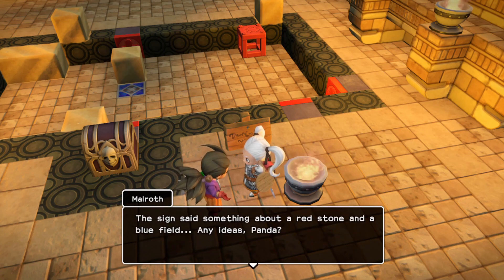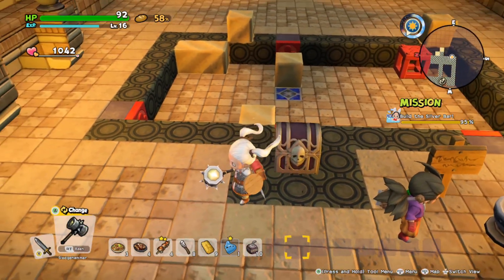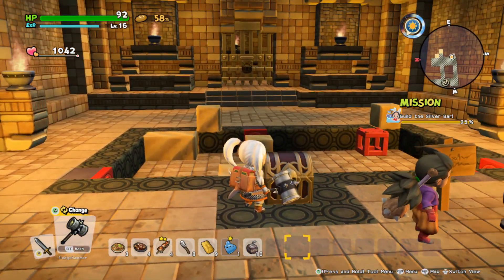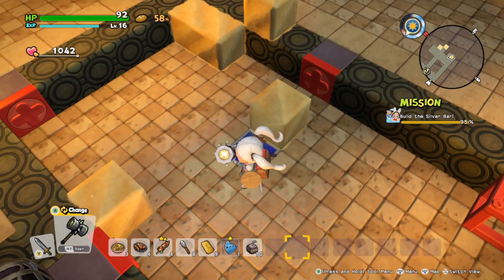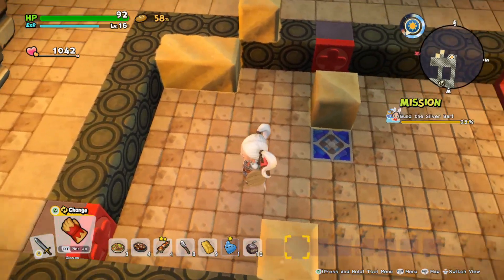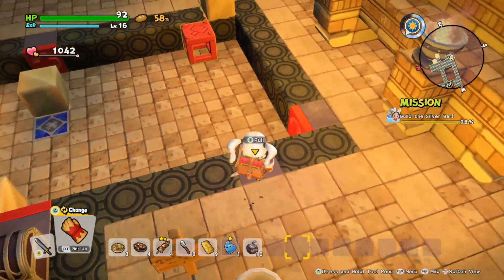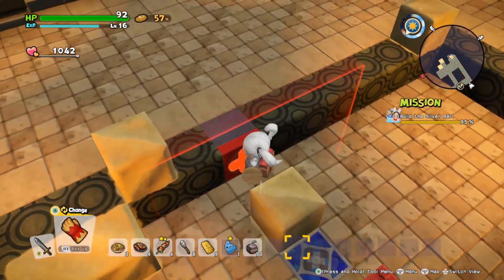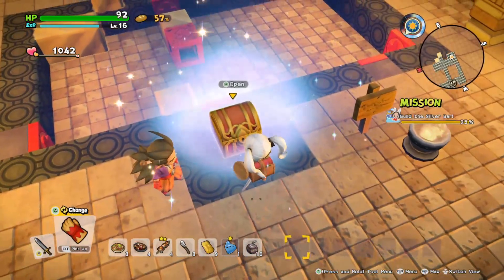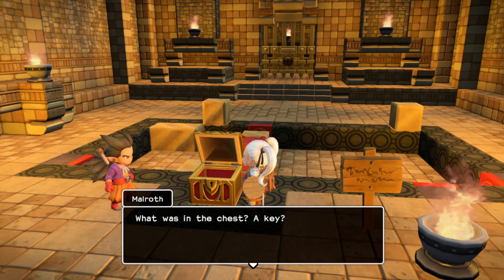Any ideas? Yes, and you can't touch that yet. So we've got to get this guy to sit right here. Pretty easy. So there's a key. I'm going to open the door over there. Let's keep going and see if we can find those statues.